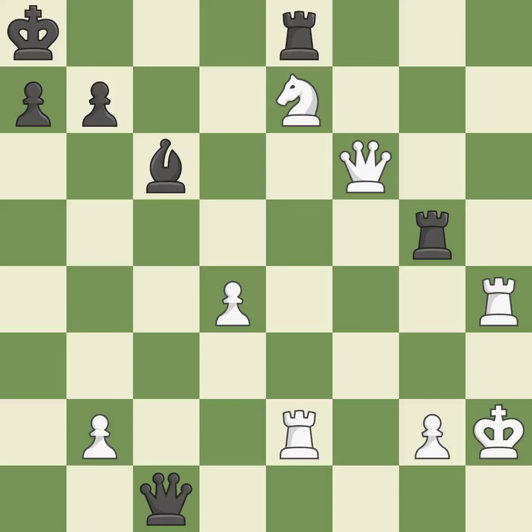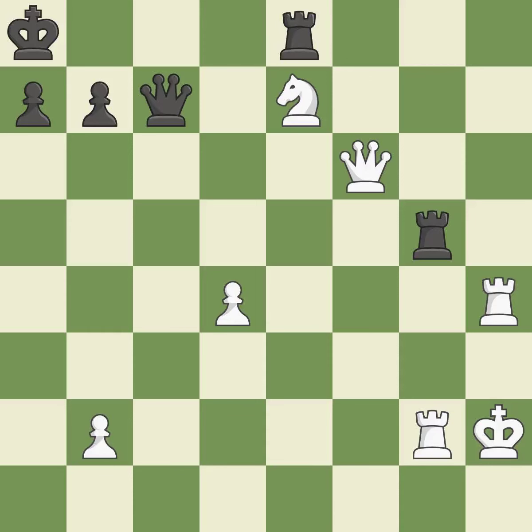This moves the queen to safety. This threatens to win a bishop — it is best. This leads to losing material. This is the start of the endgame and black is worse — it is an inaccuracy. Recaptures — it is best. This creates a threat to win a knight — it is excellent. This loses a knight — it is a blunder. This moves the rook to safety. This is the only good move — it is a great move.